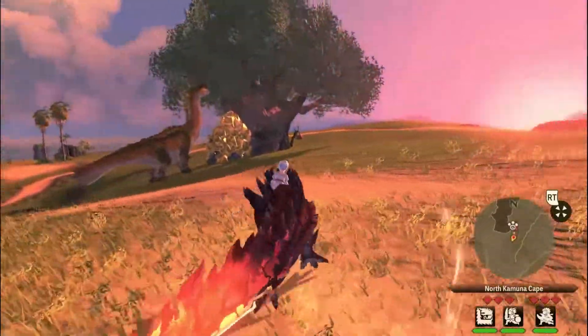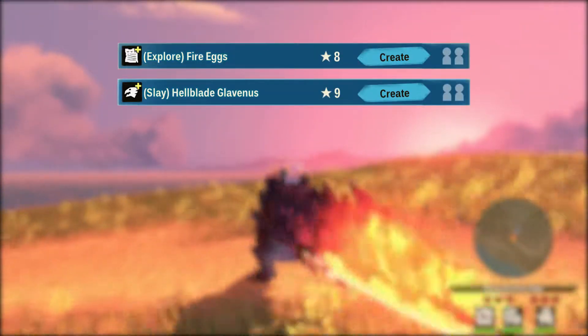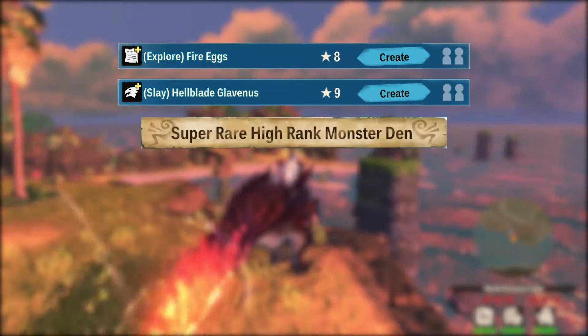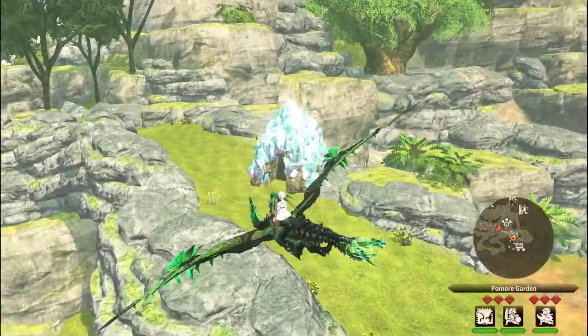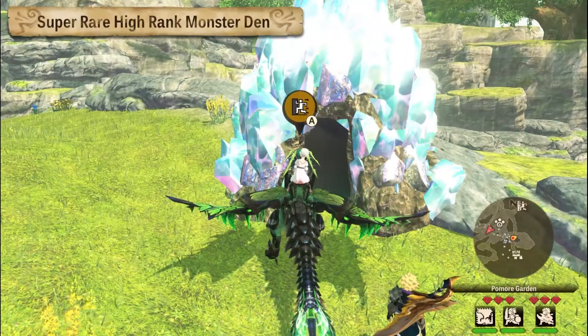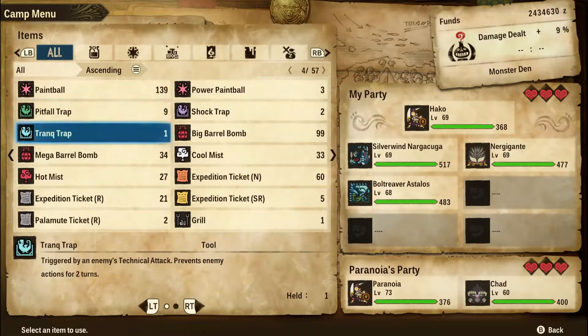Currently, there are three ways to obtain Hellblade Glavinus' egg. There's the online co-op quest Explore Fire Eggs, the online co-op quest Slay Hellblade Glavinus, and the non-online co-op option, which is finding a super rare high-ranked den, otherwise known as a diamond den. Don't bother farming it through resetting areas for the diamond dens because it has something like a 1% chance of spawning, so it's just not worth the time and effort.